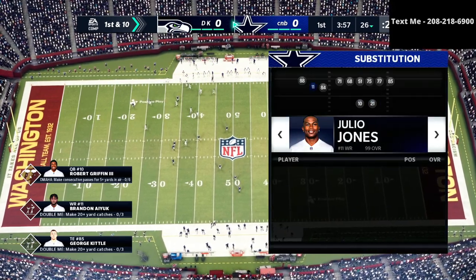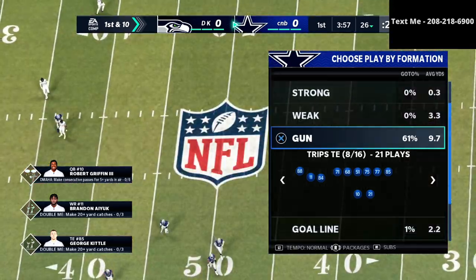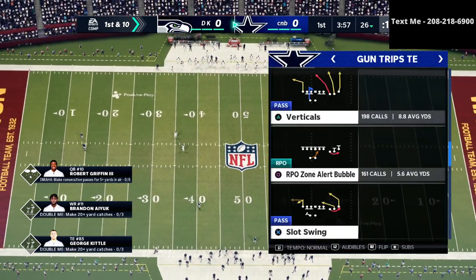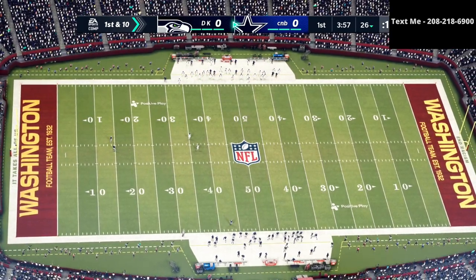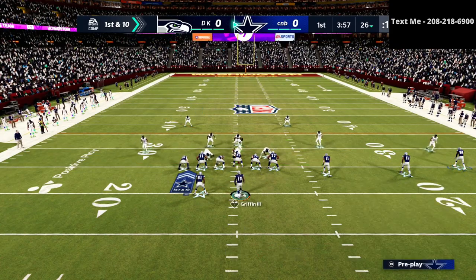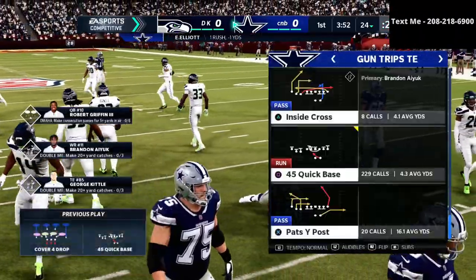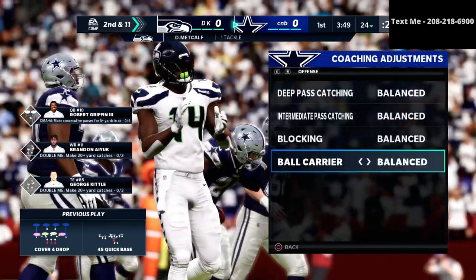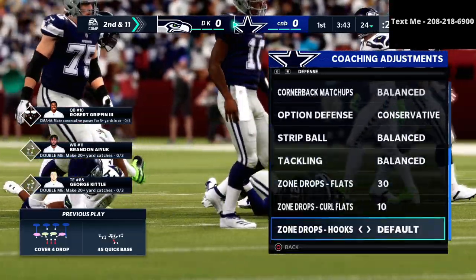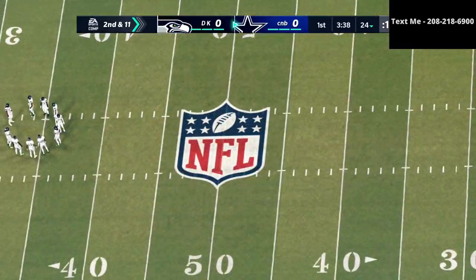Back to the offensive scheme — we actually get the ball on offense first, which I normally don't like. Having offense first means you're automatically going to be down a possession because the opponent gets the ball at halftime. We just need to be really disciplined, execute, and get some points. Off the bat, he's in a pretty good base defense — 3-3-5 normal. I'm going to make some adjustments to make things easier on myself for the defensive side, then open it up with one of my new favorite route combinations.